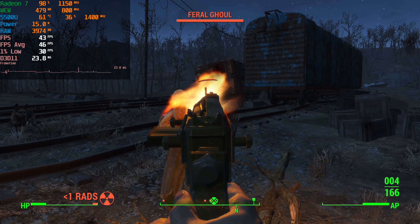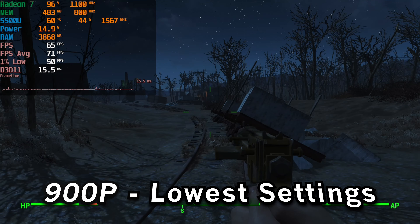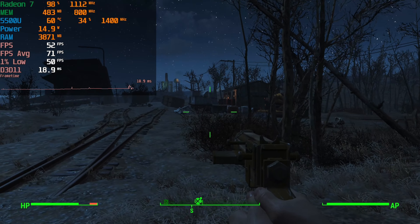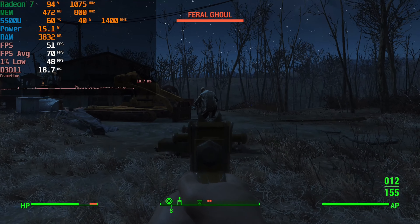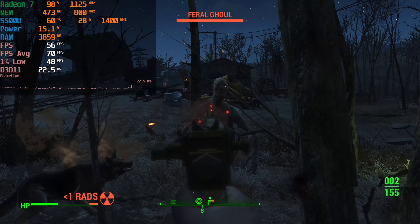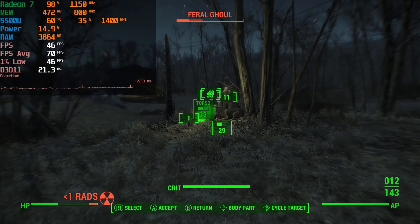You can boost the performance by just dropping the resolution down to 900p, and by doing that we're able to get an over-60 FPS average most of the time, with 1% lows dropping just slightly below that. Overall it's going to be a much better experience — it's going to play perfectly fine and alleviates a lot of the common stutters throughout the gaming experience.